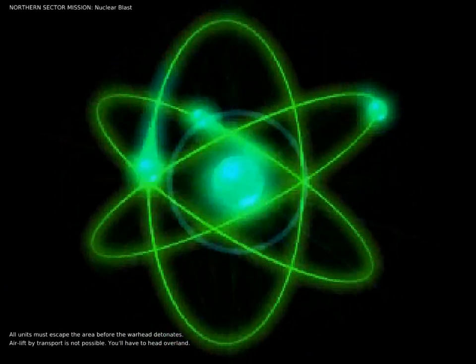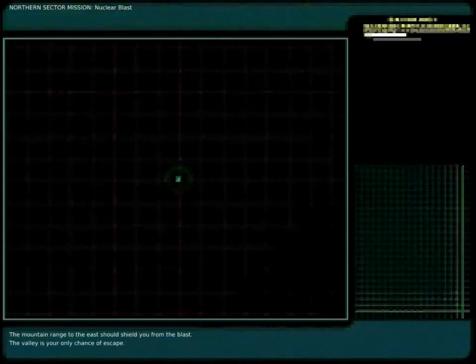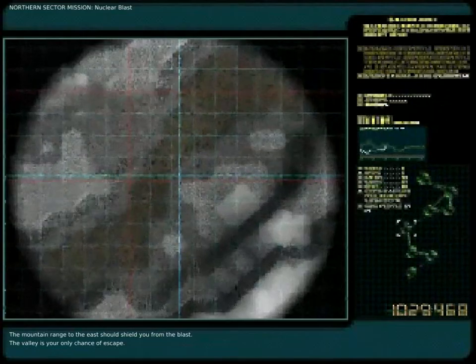Air lift by transport is not possible. You will have to head overland. Analysis shows that the mountain range to the east would shield you from the blast. All units must escape the area before the warhead detonates. This valley is your only chance of escape.